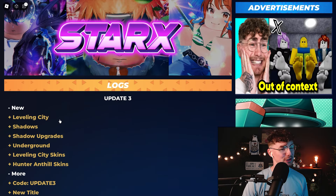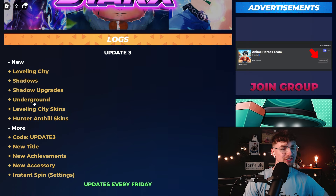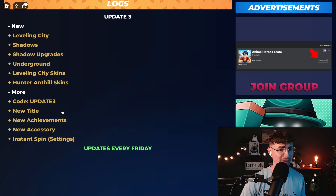Update 3 on screen right now for you guys. Brand new Update 3: Leveling City, Shadows, Shadow Upgrades, Underground — I think that might be the new game mode — Leveling City Skins, Hunter and Hill Skins. I'm guessing that's Hunter x Hunter, and more. Code Update 3.